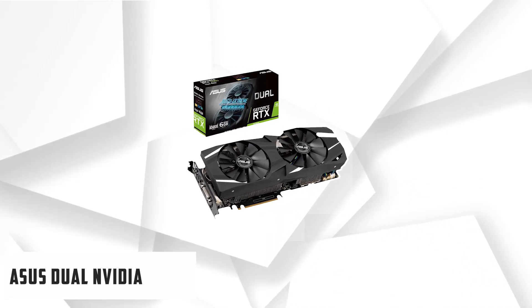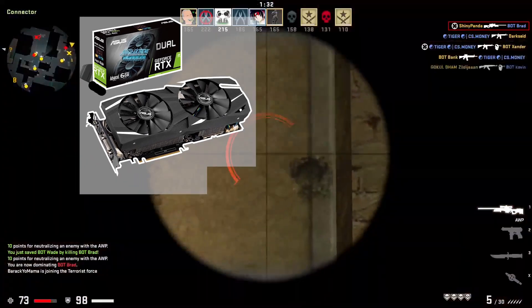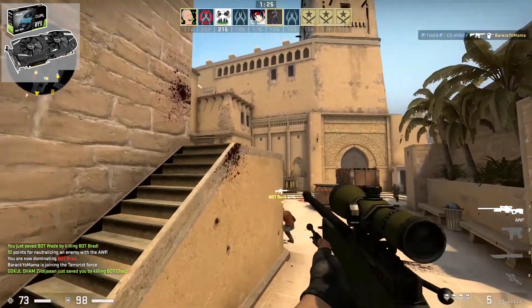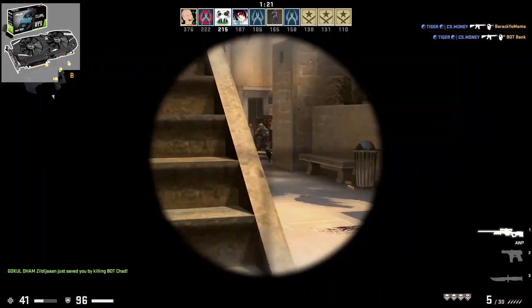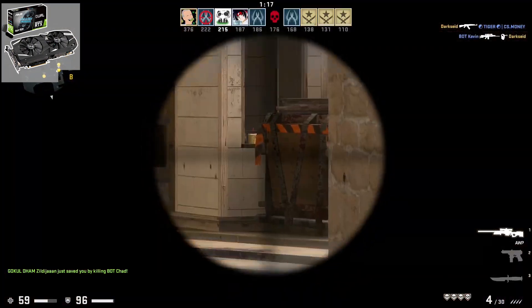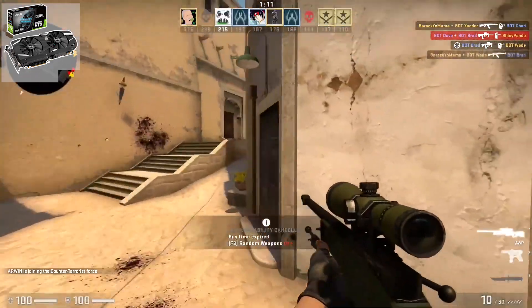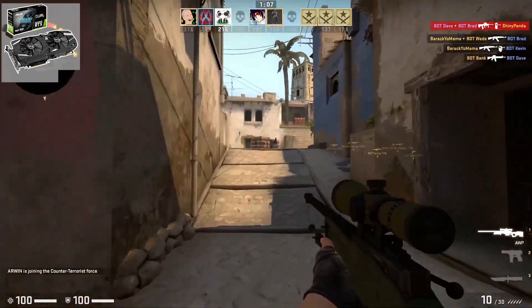At number 2, it is the Asus Dual NVIDIA GeForce RTX 2060 Super EVO. The Asus Dual RTX 2060 Super 8G EVO is an upgraded version of the original RTX 2060, which is the best GPU for Ryzen 5 3400G coming behind the new Radeon RX 5700 and AMD's Radeon RX 5700 XT. The new RTX 2060 Super feels very much like a response from NVIDIA, which may be driven by the excellent pricing offered by the new Navi-based graphics processors.